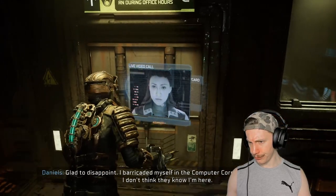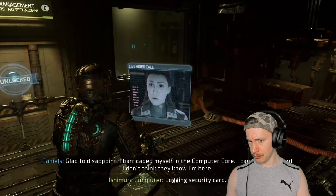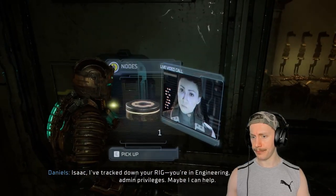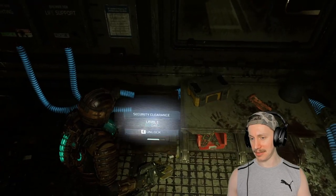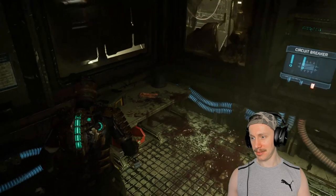After the bridge, we saw the — glad to disappoint. Eric, you know myself in the computer core. I can hear them, but I don't think they know I'm here. Isaac, I tracked down your rig. You're in engineering, right? I am. I'll give myself admin privileges — maybe I can help. Maybe you can give me admin privileges. Clearance confirmed. Cool. Can I have what's in it? Or not — that's fine too, I suppose.